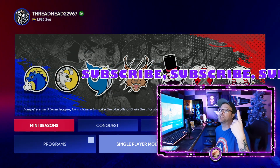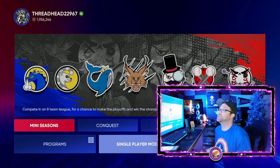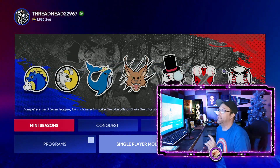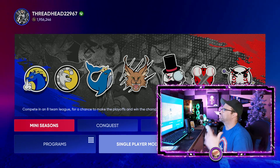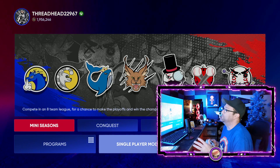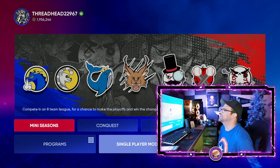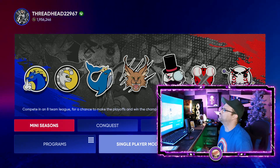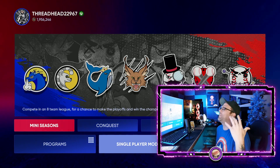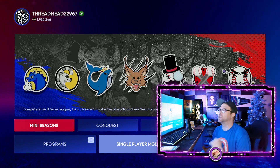Make sure to smash that like button and subscribe to the channel — make sure you've got those notifications on. We'll actually be live here in just a little bit at three o'clock central time. We'll be playing through some of this new mini season, checking it out, using some new cards including the new holiday card. Also make sure to check out the merch down below — the link is in the description. We've got the 'No Bullshit Just Baseball' merch that just dropped on the channel.